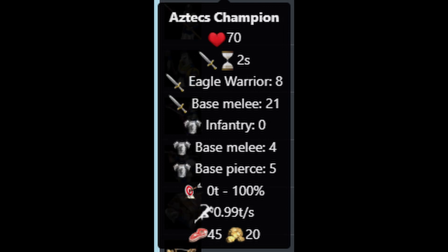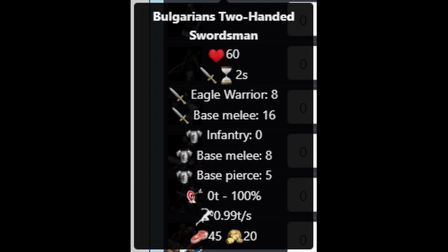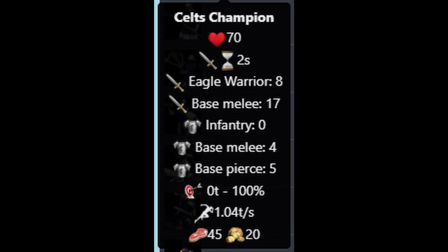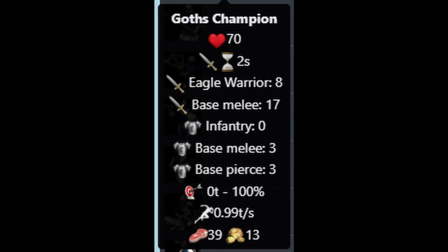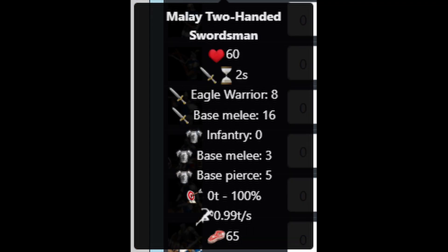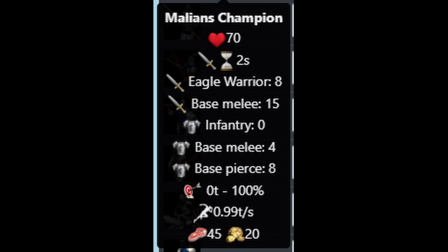The Aztecs champions, which are fully upgraded and have an extra plus 4 attack. The Bulgarians two-handed swordsmen, which are fully upgraded and have an extra plus 5 armor. The Burmese champions, which are fully upgraded and have an extra plus 3 attack. The Celts champions, which are missing only the Squires upgrade, but end up being approximately 5% faster due to their civilization bonus. The Goths champions, which are missing the supplies upgrade and the last armor upgrade - plate mail armor - but cost 35% less. The Japanese champions, which are fully upgraded and attack 33% faster. The Malay two-handed swordsmen, which are fully upgraded and cost 65 food instead of 45 food and 20 gold.